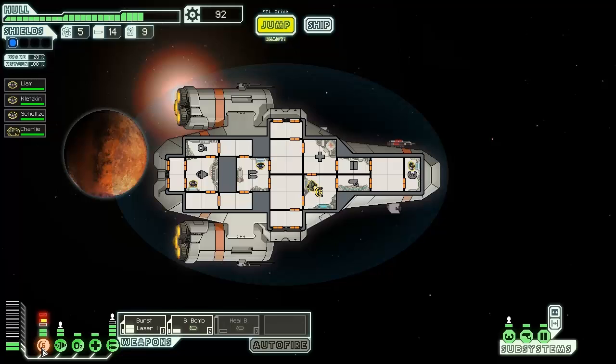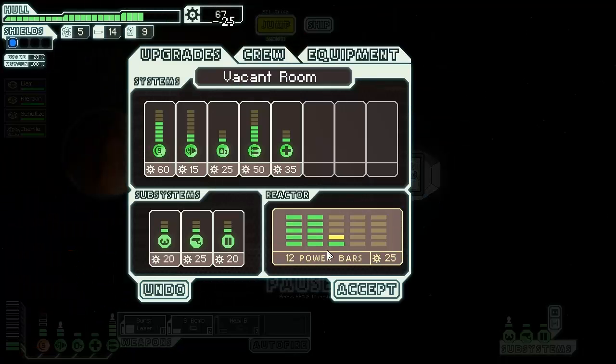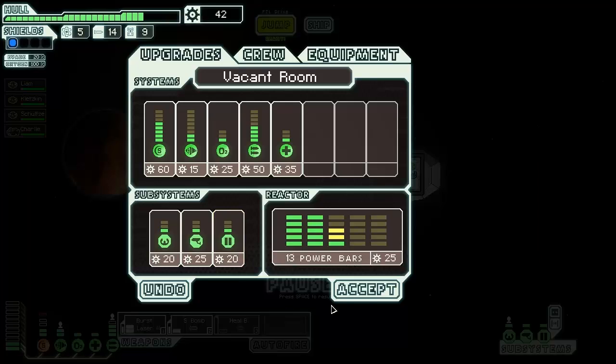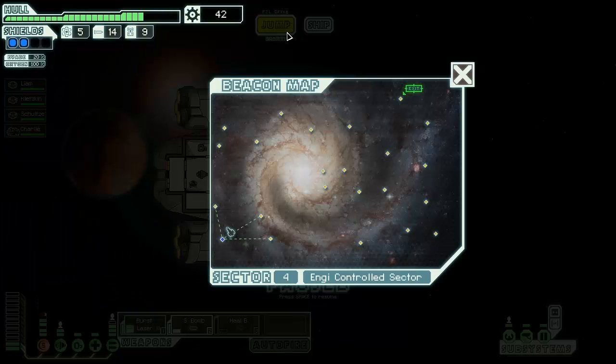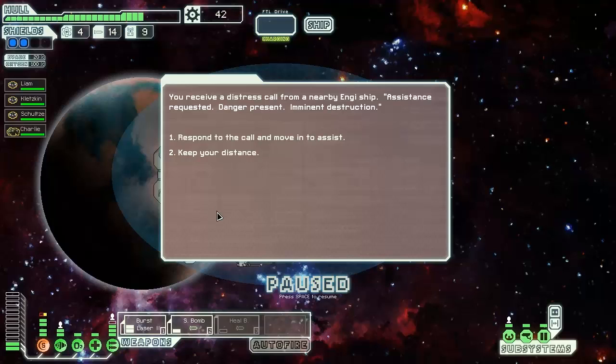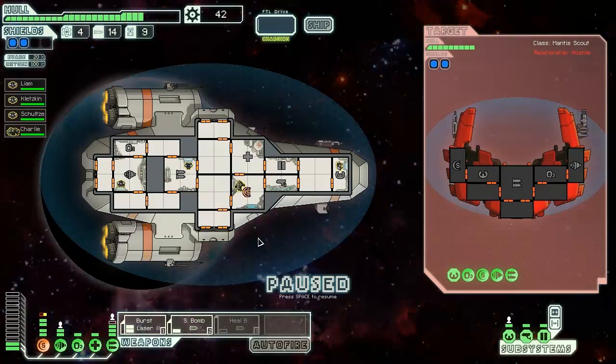The rock man is still banging on our shields. Let's check this ship out - another power bar, good. Jump. We'll go up this way, hopefully we can make these jumps, they look really far. Receiving a distress call from a nearby Engi ship - assistance needed, imminent destruction. Approach to find the ship.